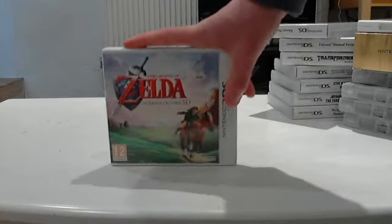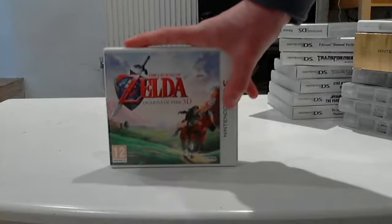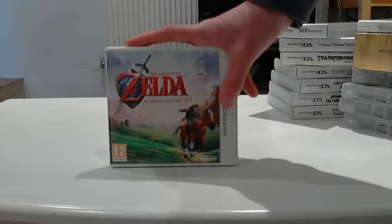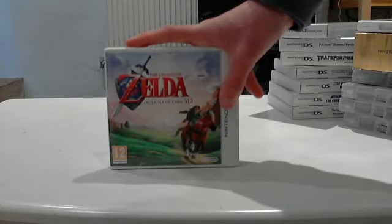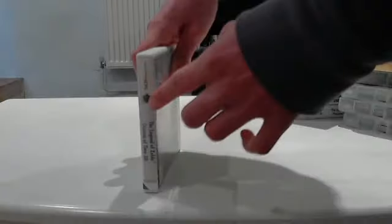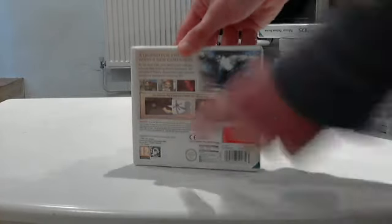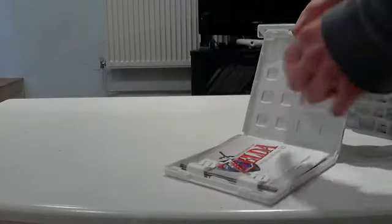Now onto my newest 3DS game — The Legend of Zelda: Ocarina of Time 3D. This is a remake of the Nintendo 64 game, and it's meant to be one of the greatest games of all time, I think. Again, there's the icon. Like all the other games, it tells you a bit about the gameplay and the new things they've added in, such as motion sensors for looking around.